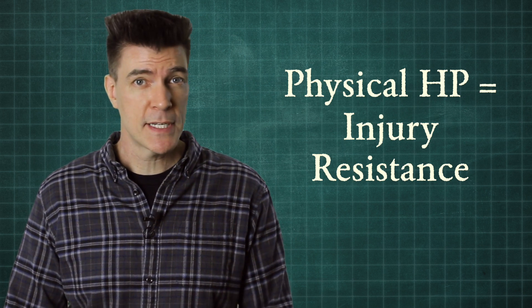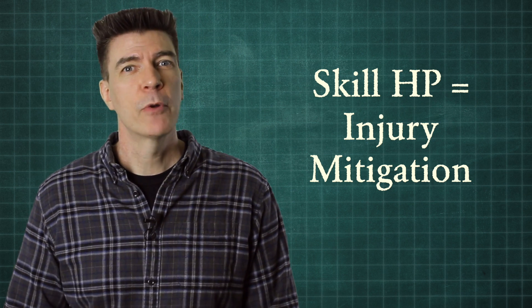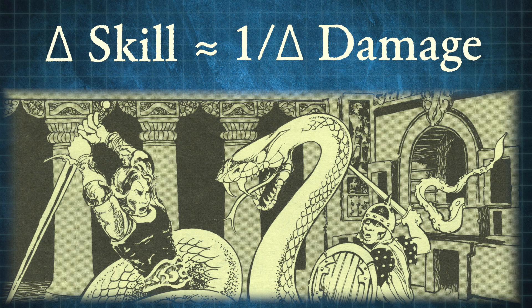Just to review, we've already talked about how the physical and mental aspects of hit points reflect injury resistance and injury tolerance. The skill component of hit points reflects injury mitigation. In other words, the more skilled you are as a defender, the more you can turn a damaging blow into a less damaging blow.